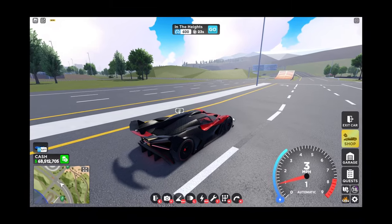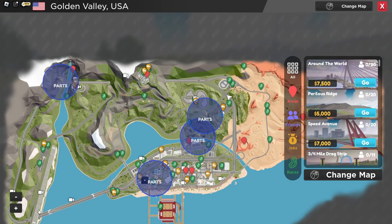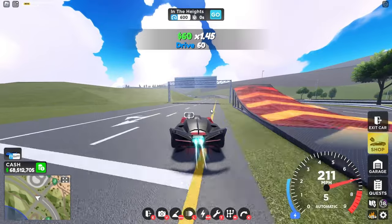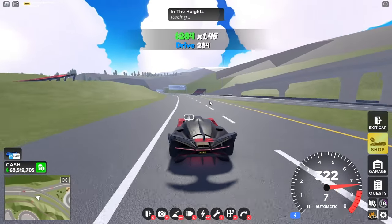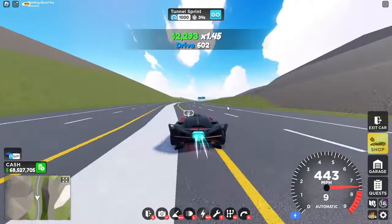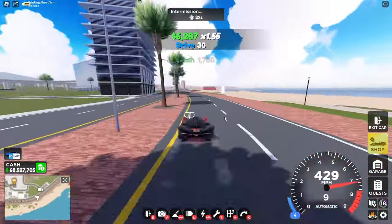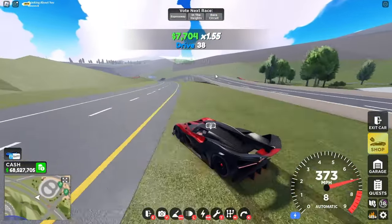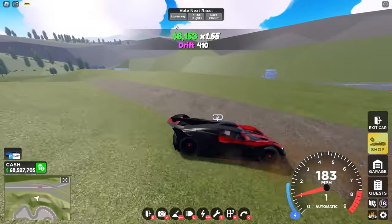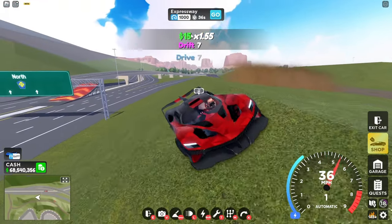For the final method — just driving around. You can make money just from driving. What I recommend is grinding the highway. The highway goes around the entire map and cuts through the city. Just drive around like so — you can see money appearing in the top right. I'll speed this clip up to show how much we make for one lap. After a lap, we made around 7,000 to 8,000 dollars. If you keep doing that over and over again, eventually you'll have a lot of money. That's another great way to grind money in Drive World.